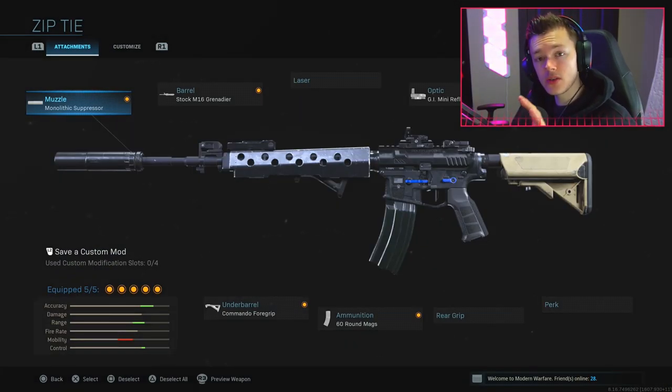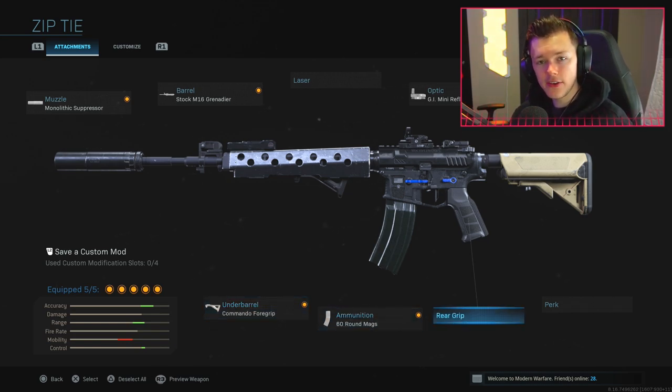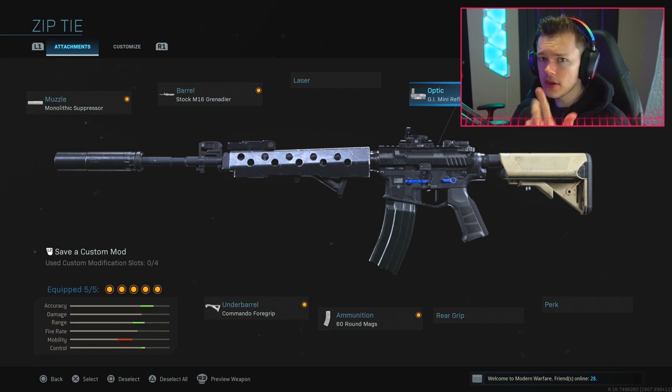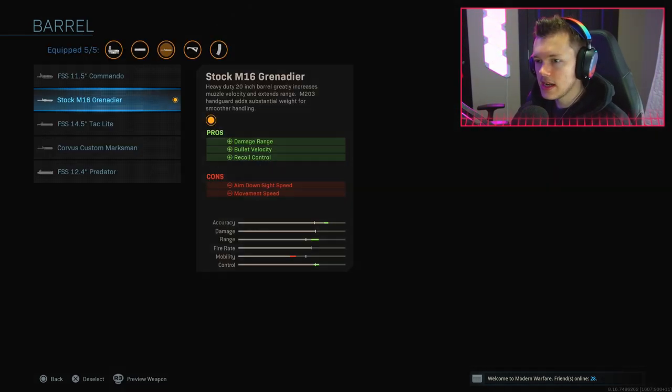Let's jump into my attachments real quick and show you guys why these are the way they are. I'm running the Monolithic Suppressor, I have the Stock M16 Grenade launcher barrel, the Commando Foregrip, the 60-round magazine, and I've taken off my Stippled Rear Grip Tape and gone for an optic. Normally in regular multiplayer, you're super concerned with aiming down sights very fast and having good maneuverability.